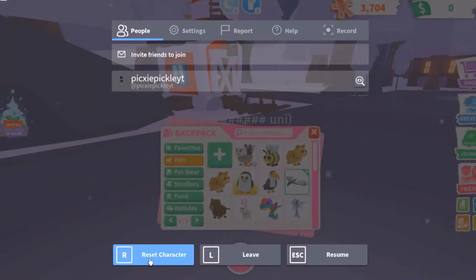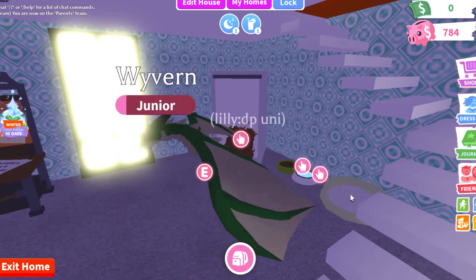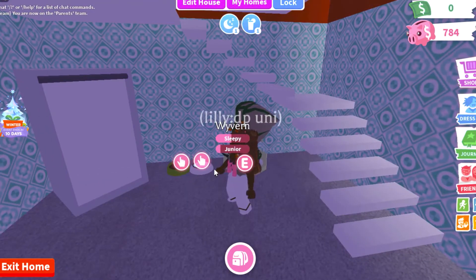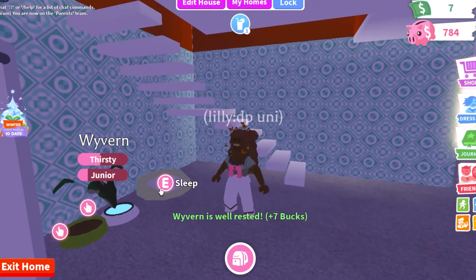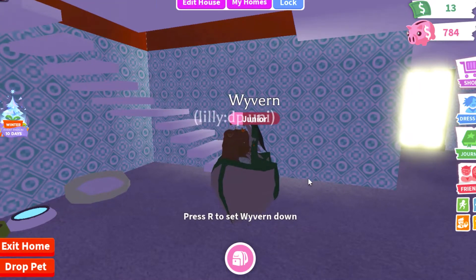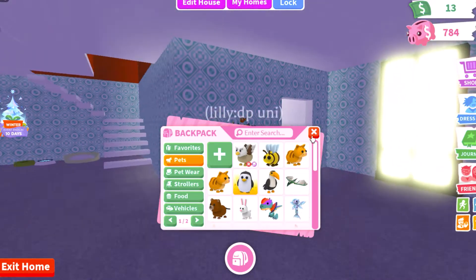I'm going to click option 3 so that it spawns me right into my house, so I can let my pet sleep. And luckily there's water right inside here, so after that the pet can drink water. So now I got 30 bucks.